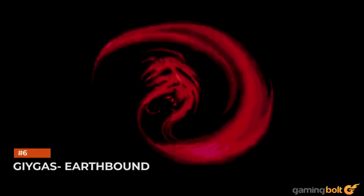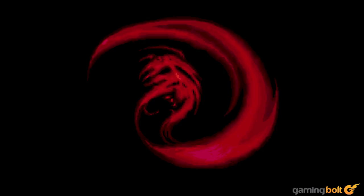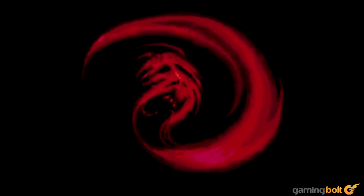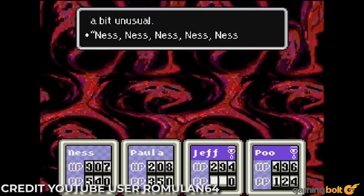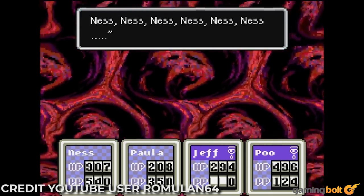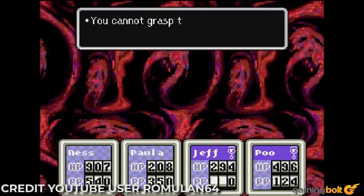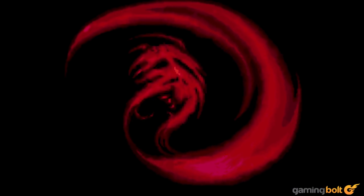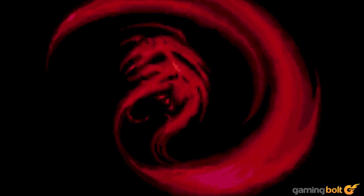Giygas — Earthbound. In a game that is, at least on face value, quite kid-friendly, Giygas is perhaps one of the most perturbing boss fights in any video game. Its peculiar, outlandish appearance is unlike anything you'd see in conventional boss fights, while the method of defeating it is also quite unconventional. Rather than attacking the enemy head-on, the game sees players having to pray to the people of Earth in order to drain Giygas' cosmic energy. Not to mention the fact that the implications of the boss regarding some truly heavy subject matter are inherently discomforting, to say the least.